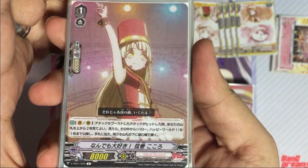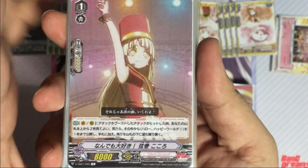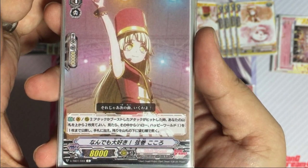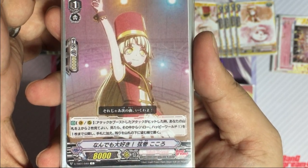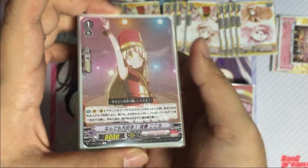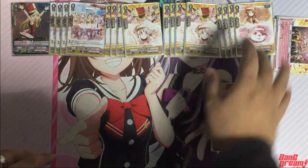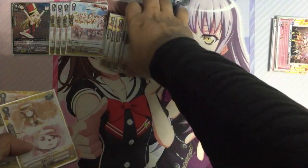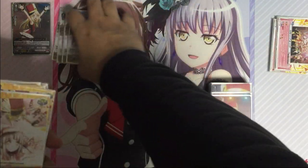Next is the grade 1 Kokoro. When her attack or boosting attack hits, you may look at the top two of the deck, reveal up to one Hello Happy World card and add it to hand, putting the rest to the bottom of the deck. As for triggers, it's similar to the previous decks: eight critical, four draw, four heal.